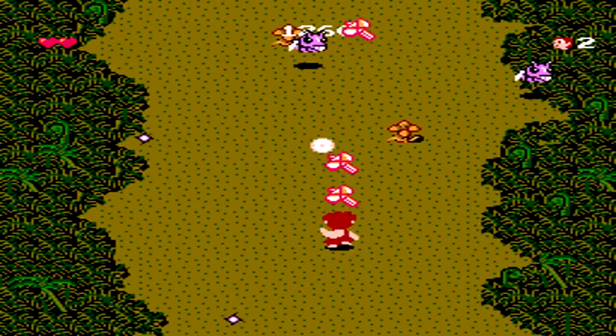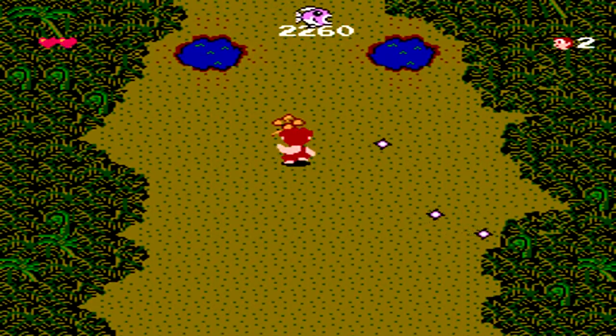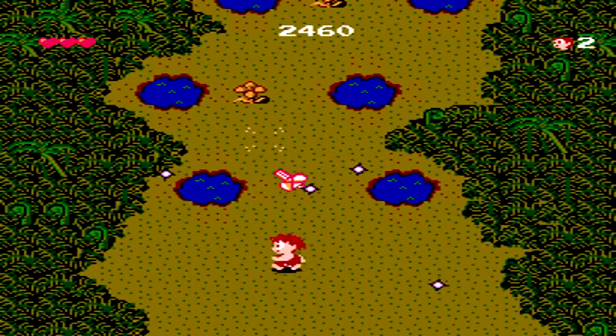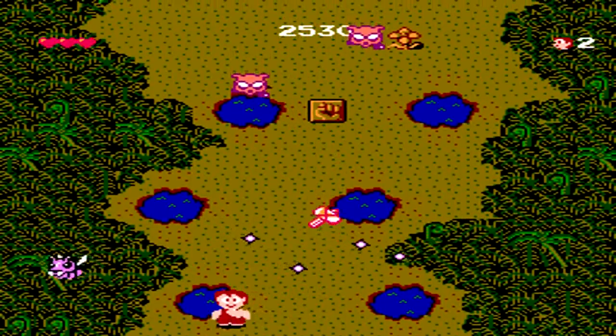You have two hearts, or two bits of damage you can take before you lose a life. Also when you get hit, you lose your upgrade as well. You can grab heart pieces to add another hit point to your hit meter, and also pick up speed upgrades to make you move faster.